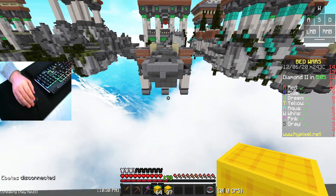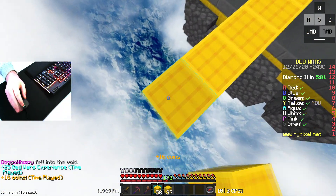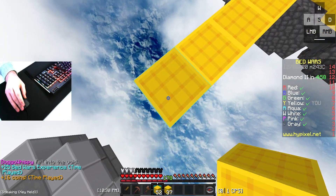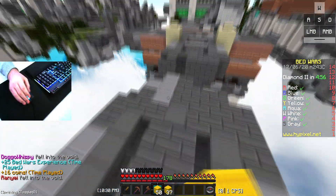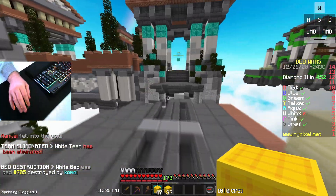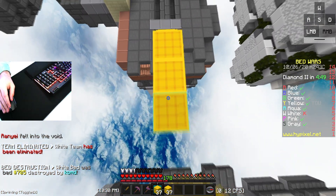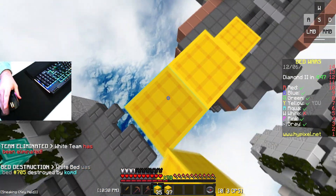I'm just going to go over the middle because, you know, why not? That's probably the best option here. We've made it over the middle. Let's go. I think I need to get diamonds first because diamonds are pretty essential. Oh wait, why am I jitter clicking? I'm not supposed to be doing that.